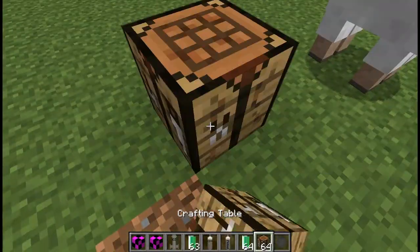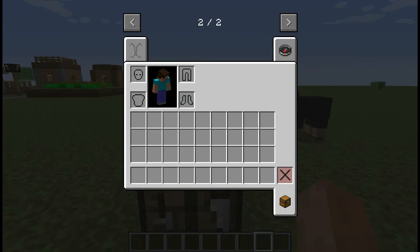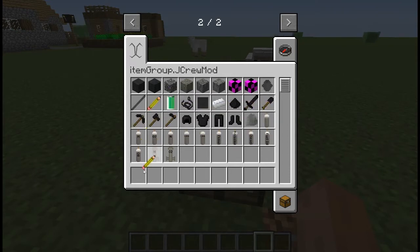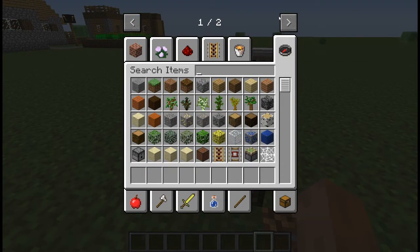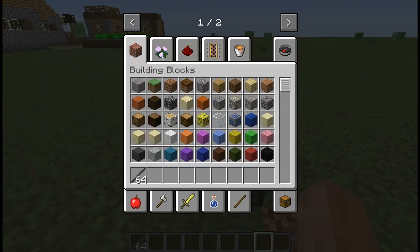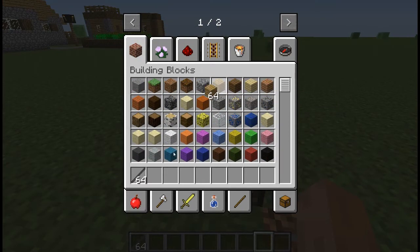Now let's get into some more recipes. Let me clean my inventory and start with the shapeless recipes. You need some wood, wood, wood — there we go.